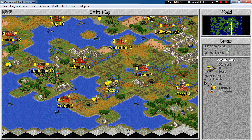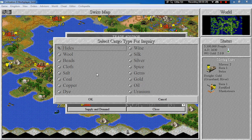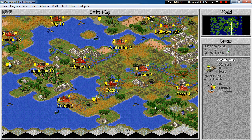But first let's deliver this gold freight somewhere. Let's have a look at the supply and demand for gold. Babylon, Thun and Arhus demand gold. So I want to save Babylon to trade with Zurich, and let's therefore deliver to Arhus.